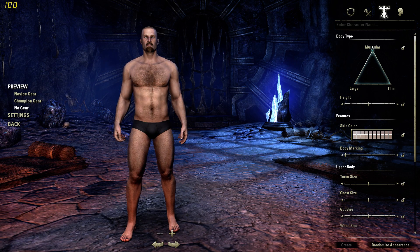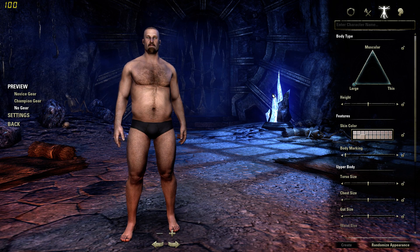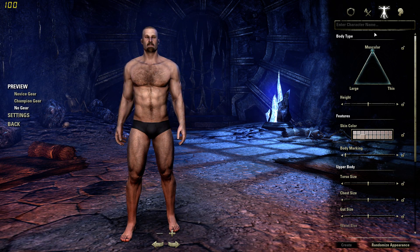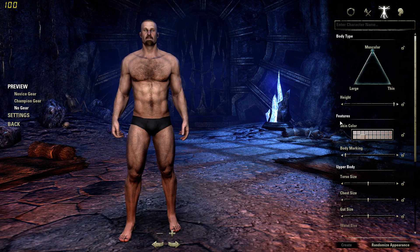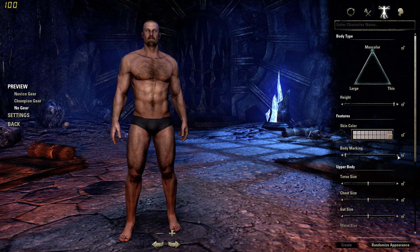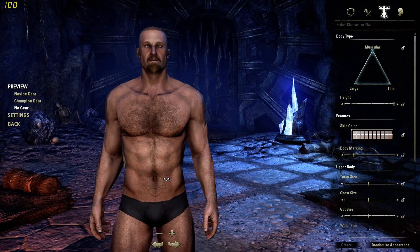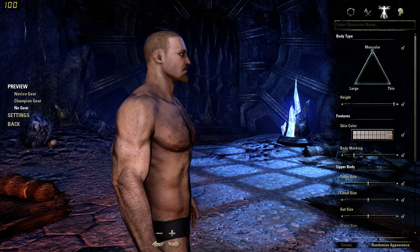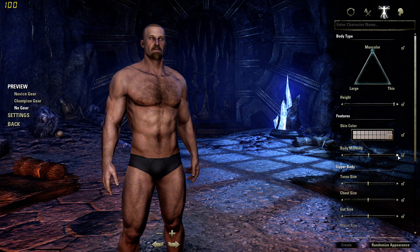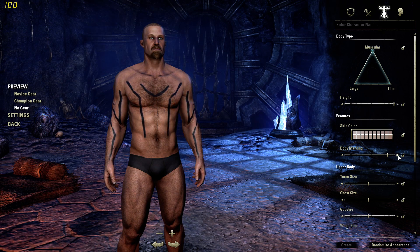Now comes the in-depth character creation for the body. You can be a little big-boned, more boned, or muscular. There's height — I'm going to choose tall — skin colour, let's go with a nice healthy tan, and body markings. Some of these are not very noticeable; there are little dots and tribal sort of stuff. I might go with something like a scar on the face to make him look like he's done something in the battles he's been in. Let's have a quick look through, and if there's nothing I like, I'll just go with nothing.